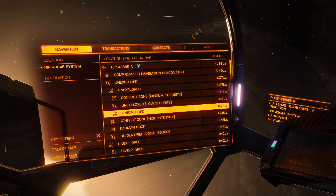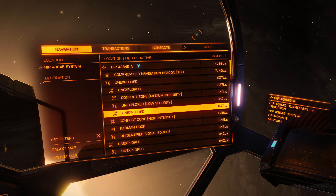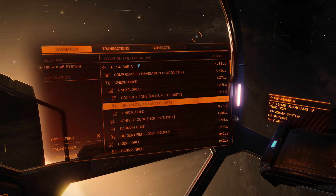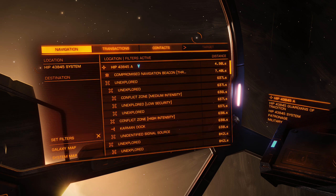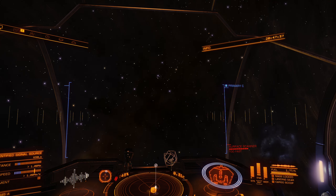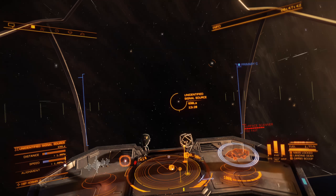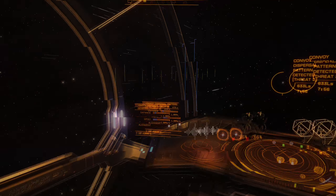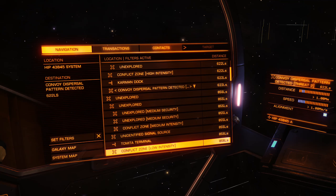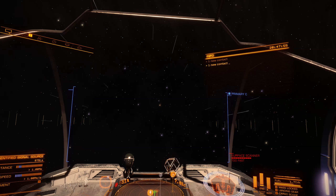And what do we have here? We have degraded emissions — great emissions, alright. There are a bunch of these things and there are also a lot of bodies in this system as well. Ceremonial comms — that's an interesting one. Compromised nav beacon.